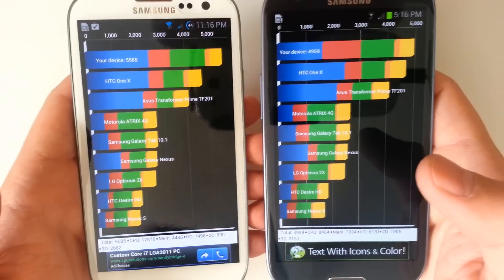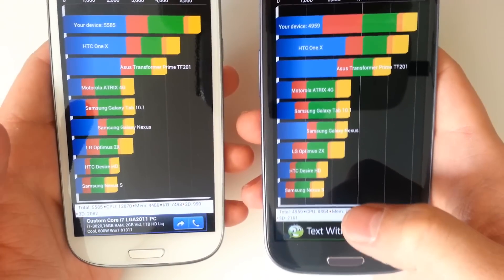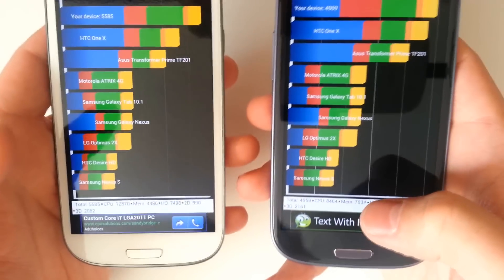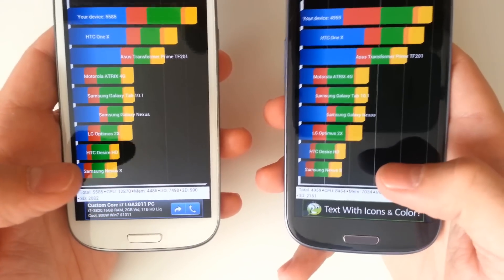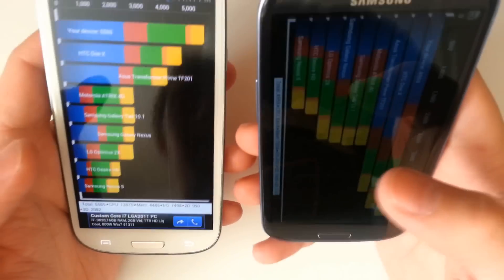As far as CPU, we got 12,870 on the quad-core and 8,464 on the dual-core — so a little more than 4,000 more on the quad-core model. But then as far as memory, we got 7,034 on the dual-core and 4,486 on the quad-core. So we got about 2,000 more in memory on the Snapdragon S4.